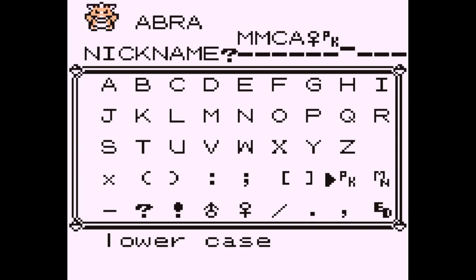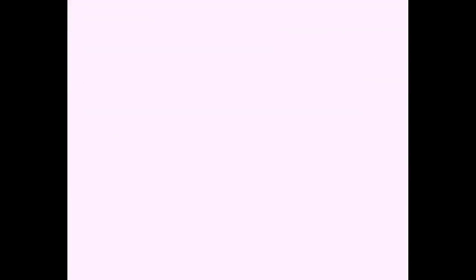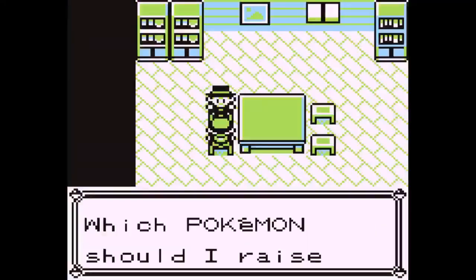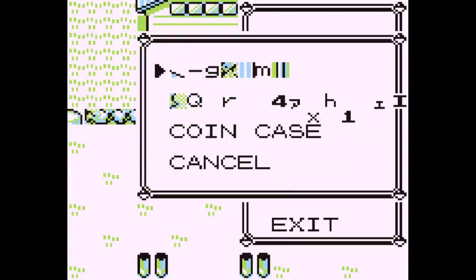You have to make sure you don't write anything to any of the slots after the last one that you're using for the name — that is very important, because it overwrites stuff in the buffer that is put there when you open the use and toss menu on the other item. Once you've named your Pokémon, all you've got to do is give it to the Daycare Man, and you should be able to execute arbitrary code from slot 2.